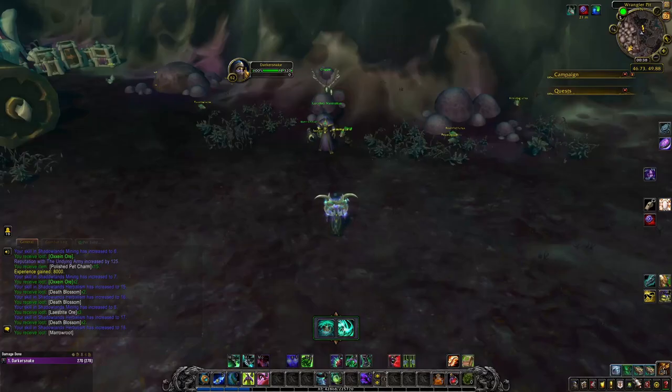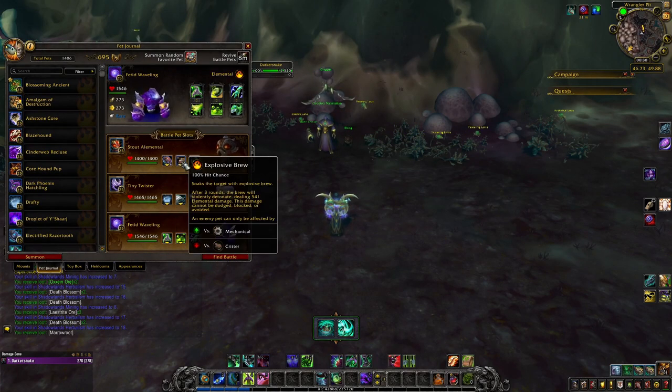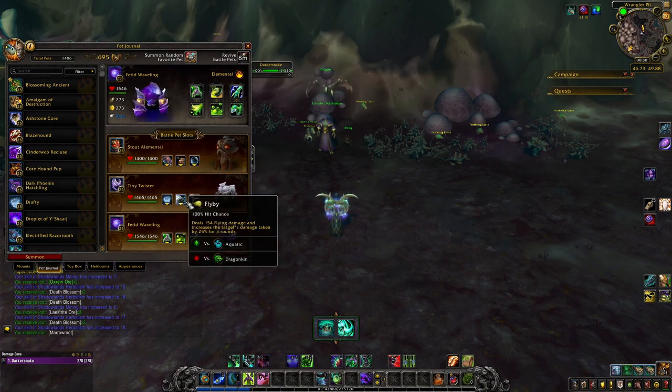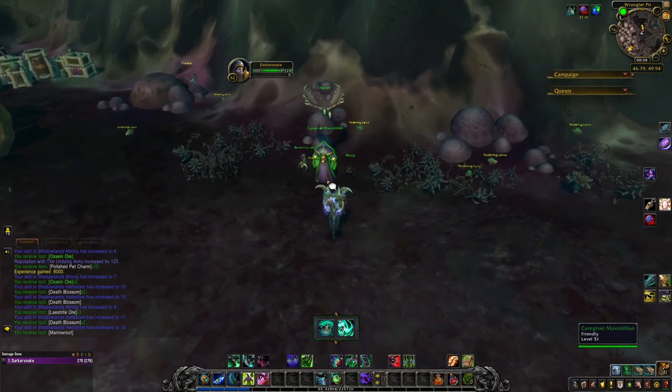Caregiver Maximilian. For him we'll use Stout Elemental with Barrel Toss, Explosive Brew, and Bubble; Tiny Twister with Wild Winds, Flyby, and Call Lightning; and Fetid Waveling with Ooze Touch, Corrosion, and Healing Wave. That's the combo.